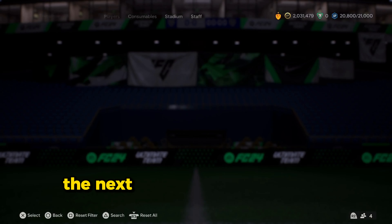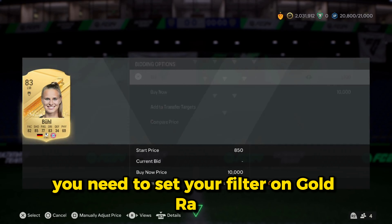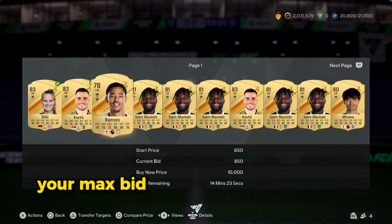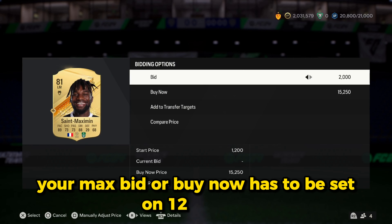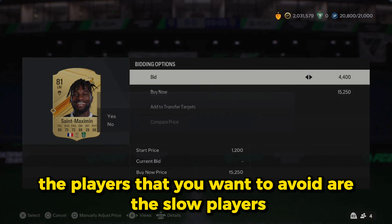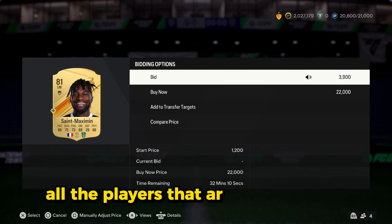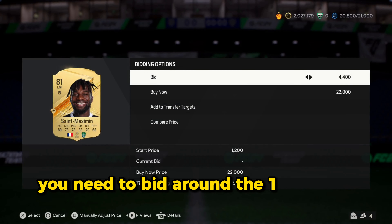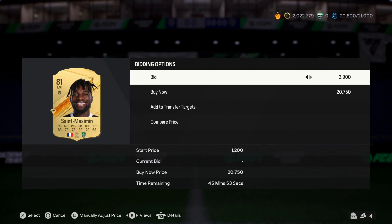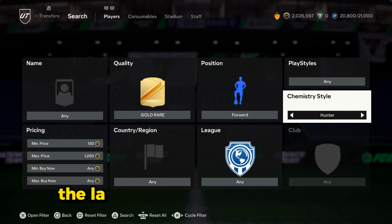The next position is the left mid position. Set your filter on gold rare left mid and the chemistry style on Hunter. Your max bid or buy now has to be set on 1200 coins. Avoid slow players. Players need to have at least 80 pace or more. For discard value players, bid around 1000 to 1200 coins. If above discard value, bid 100 coins more than their actual price.